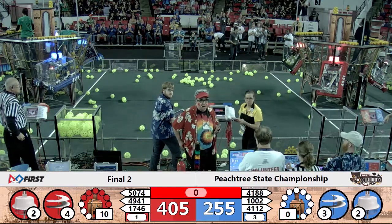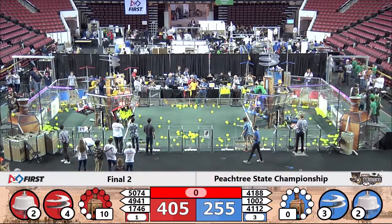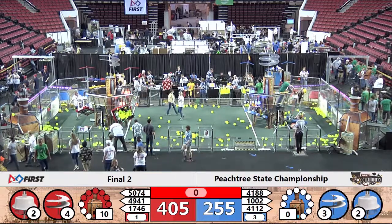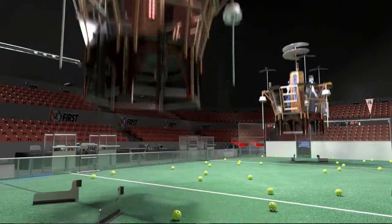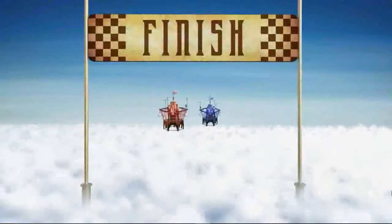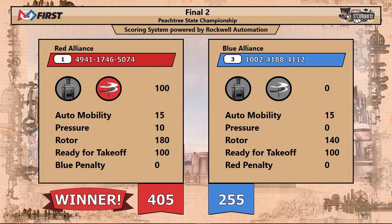What a match, folks! Final match number two. If that score stands, it will determine our victor, but we're going to wait to get the final score. Here we go — we're going into the clouds, they lift off one more time. Red and blue neck and neck, but the Red Alliance crosses the finish line with a score of 405 to 255. Congratulations to both alliances, and congratulations to the Red Alliance, our number one-seeded alliance — they are the victors — at the Georgia Peachtree District Championship 2017, FIRST Robotics Steamworks.